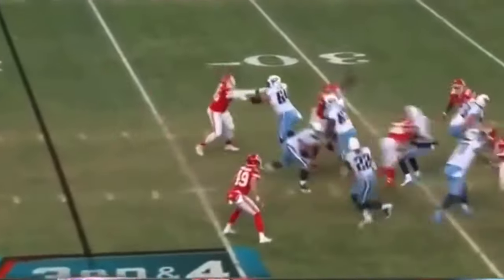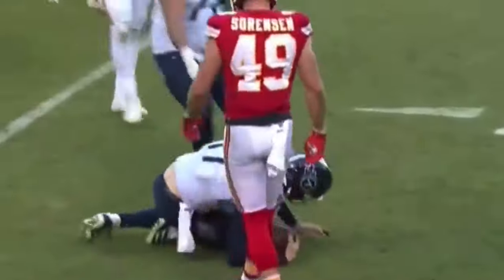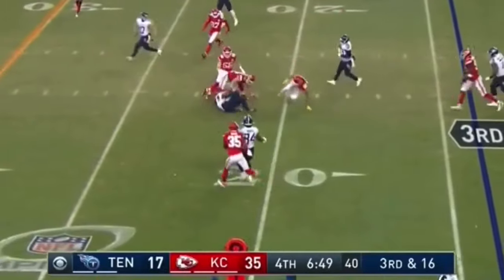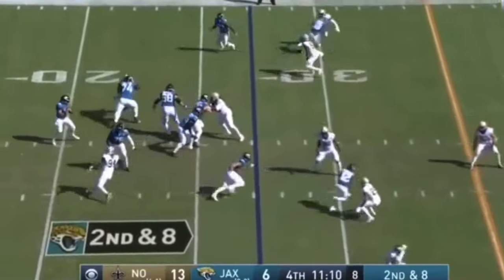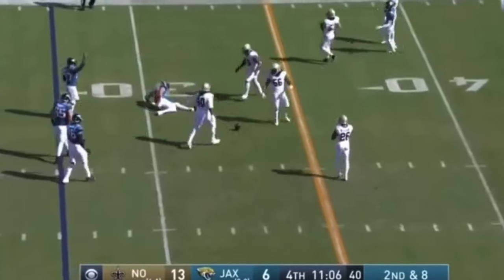Ngakwe comes in and Rivers gets rid of it to Gordon who's punished. A blitz. Murriota flattened. Injury to a Jacksonville Jaguar — it's Jeff Swain, the tight end.